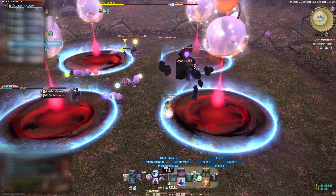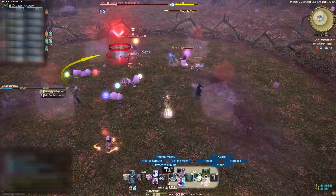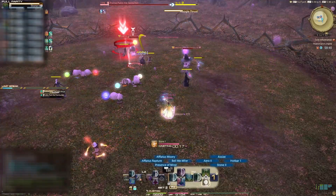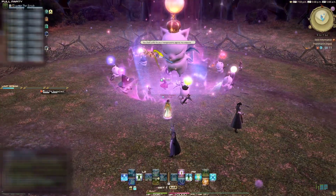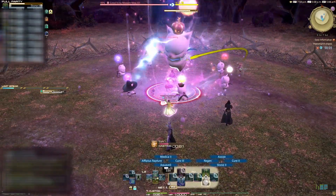If one circle is left unsoaked, it can be a high-damaging raid-wide AoE instead. The Rogue has a move called Moogle Thrust, which is a tank buster, so tanks be aware that you might need to pop cooldowns for this. After you defeat those two Moogles, there will be a short transition to welcome the boss, Good King Mogamog.